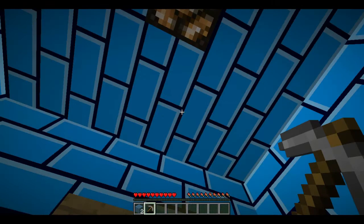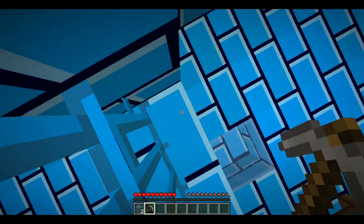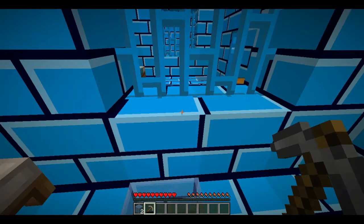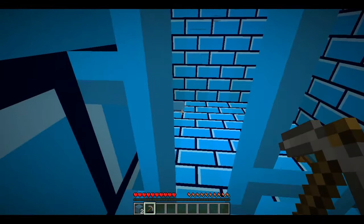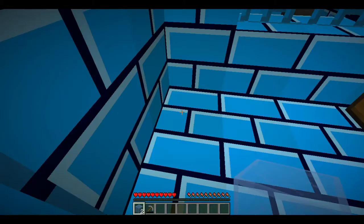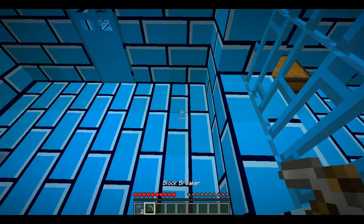I can break the walls but I'm not going to waste that. In that other room I can see they placed glass in the corners, and here also they placed glass — but in our corners we don't have glass, we have a block breaker. So I think we should follow that design and place the glass in the corners.